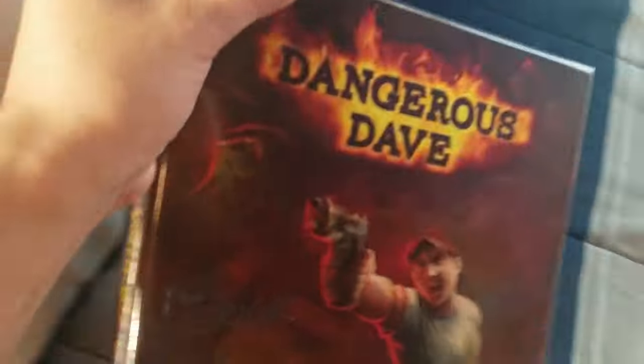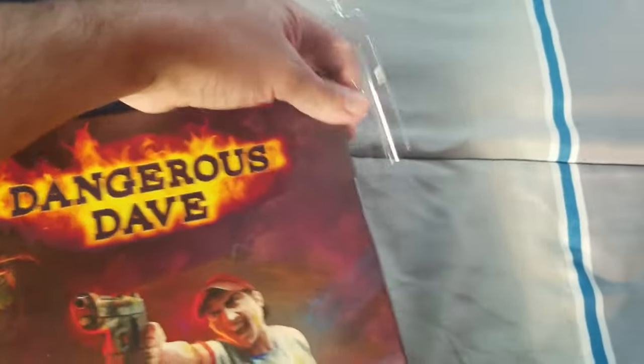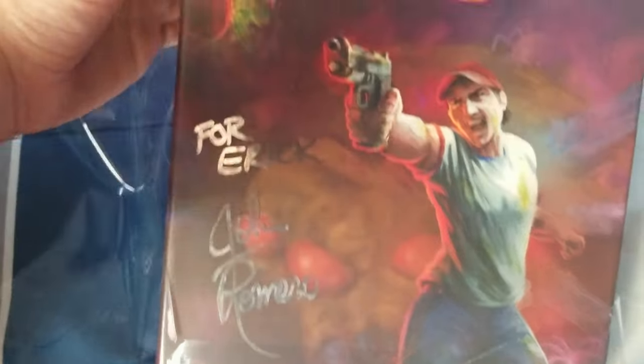Now to open this. Give me a moment. I really hate opening shrink wrap. Okay, finally. Oh god, this took me a while. Normally I would just open this stuff beforehand before recording, but I might as well just record doing that. It's hard to do this with one hand because I'm using a phone as a video recorder. Oh — it's on the box itself, not the shrink wrap. I love that. Thank you, John Romero. You're awesome.